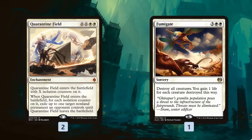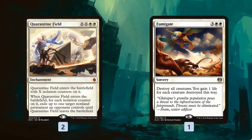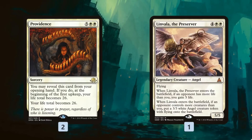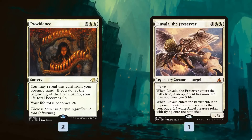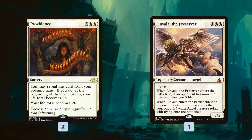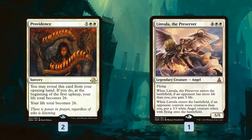Quarantine Field and Fumigate give us more removal — Quarantine Field is super awesome with Inspiring Statuary and helps against planeswalkers and other non-creature permanents. Providence might look weird, but when you consider it can potentially cost just two mana by tapping all our clues while gaining around 20 life, it's actually a really powerful effect in this deck.